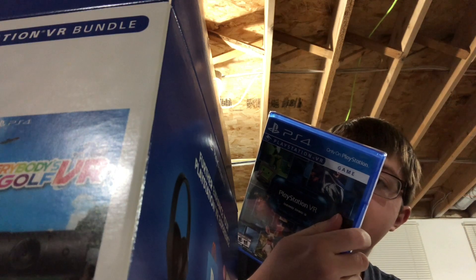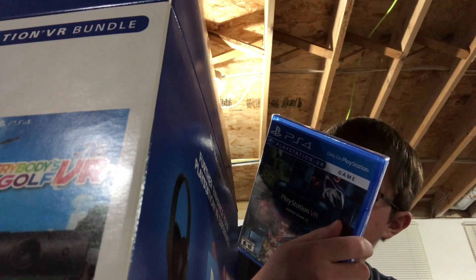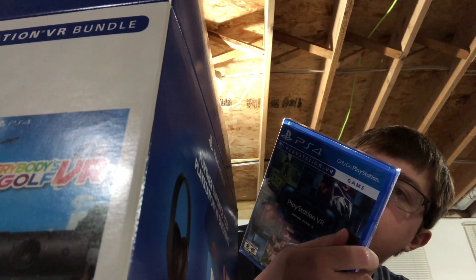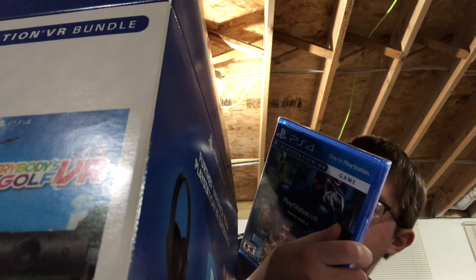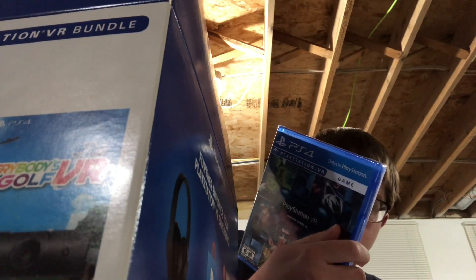The demo disc has: Astro Bot Rescue Mission, Thumper, Battlezone, Headmaster, Moss, The Persistence, Super Hot VR, Kitchen, and Job Simulator. This definitely looks fun — it's a sampler, demos of gaming. I'm guessing it's only sections. For Job Simulator, what I'm hoping is there are different jobs you can do. It looks like it's the fast food one. I hope you can play it infinitely, because that's at least fun until I actually get the game.